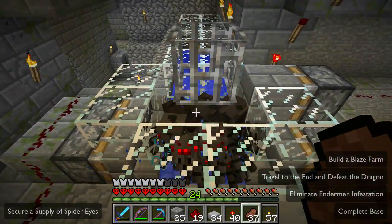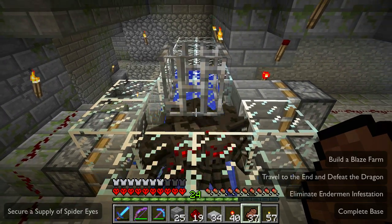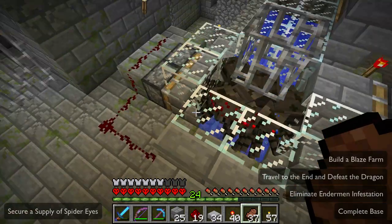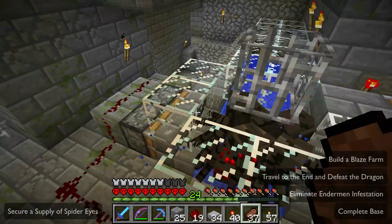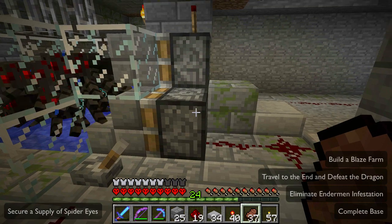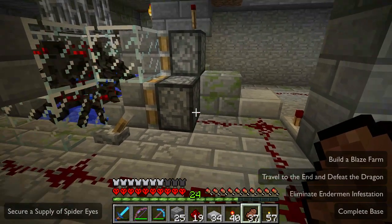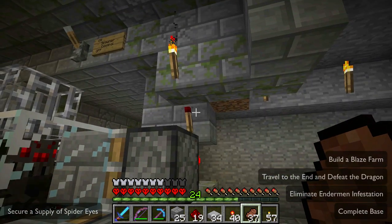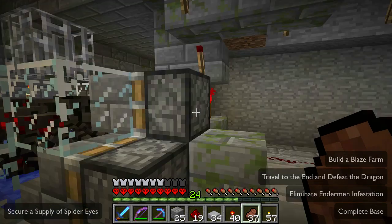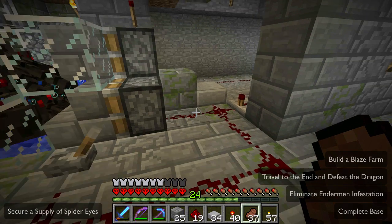I know I went kind of fast and fumbled around a bit while building this thing — let me give you a quick tour so you can see how to build this yourself. So we've got two pistons here pushing stairs, two pistons over here pushing stairs, and a lever that closes those. This piston here pushes a block and it's controlled by that torch up there — the reason we have a torch up there is so that it won't interfere with these guys down here.